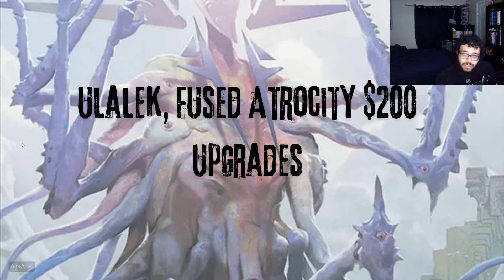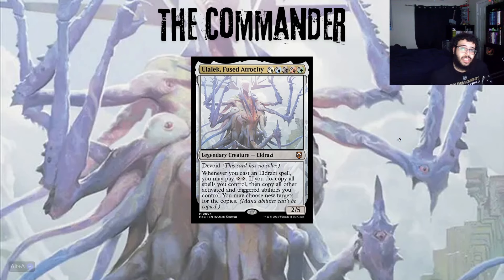Let's get right into it. The commander is Ulyak, Defuse Atrocity, for five Wastes or five of every color — a legendary creature, Eldrazi, Devoid. Whenever you cast an Eldrazi spell, you may pay two Wastes; if you do, copy all spells you control, then copy all other activated and triggered abilities you control. You may choose new targets for the copies. Really busted ability just for two mana. It's a 5/2 for five mana and a really powerful build-around. It's nice to finally get a five-color Eldrazi commander with devoid colors.